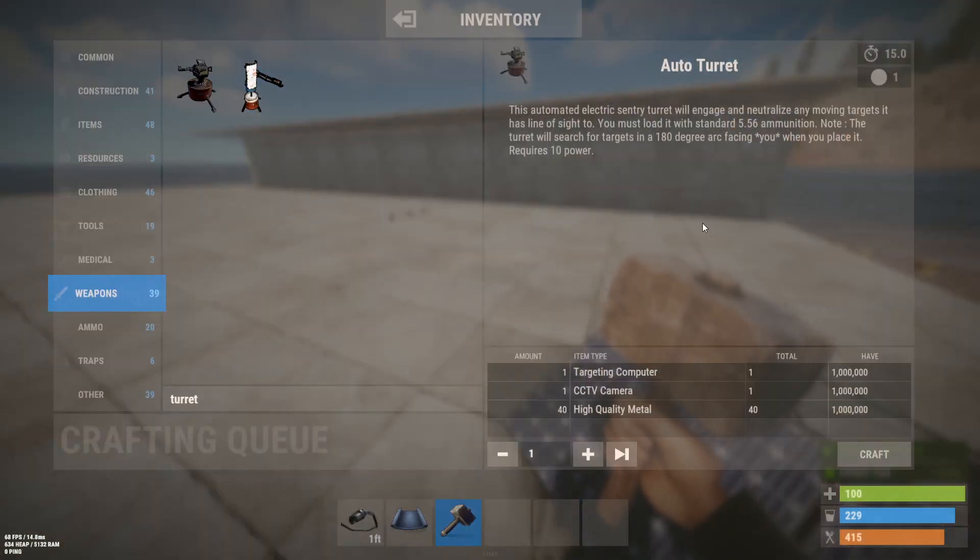It's the same old auto turret except now you need power, just to make your life more miserable and more interesting. The description has been updated to reflect that it is now electric and requires 10 units of power. You get it from higher tier crates, oil rig scientists, and heavy scientists, and you can purchase it at the outpost for 750 scrap. If you want to craft it, it's one targeting computer, one CCTV camera, and 40 high quality metal.